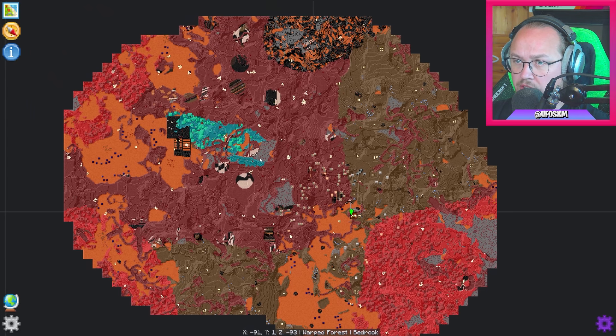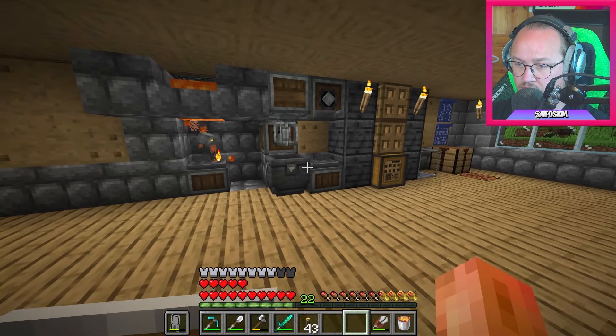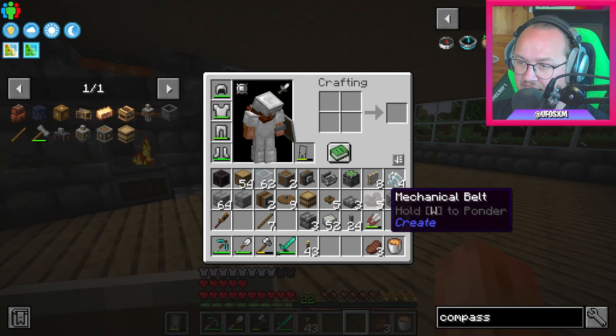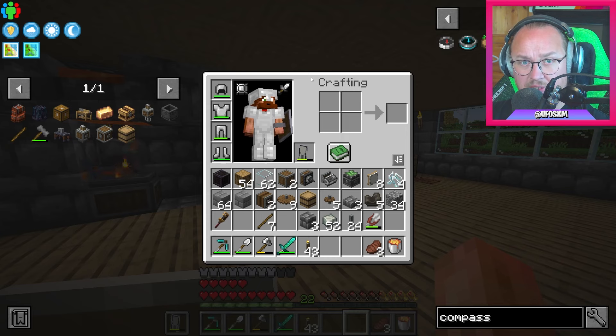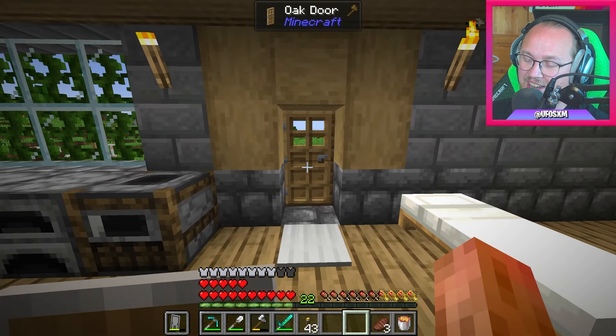Hur långt ifrån i nether har jag en fortress? Jag går in och kollar. Det ser ut som någon bastion — nether waste, basalt. Men det som är lite brist också är faktiskt mat. Så om vi lugnar oss med att göra brass och fixar en farm istället. Vi måste göra lim — det är mycket på gång nu.